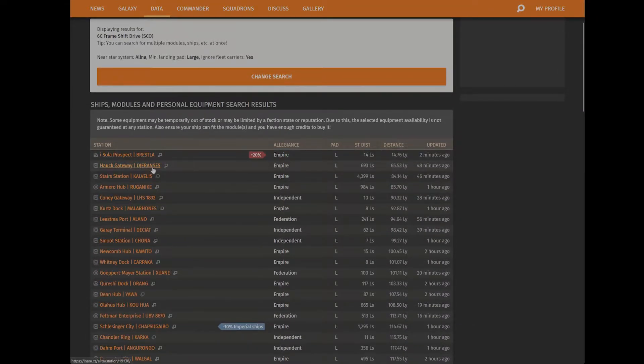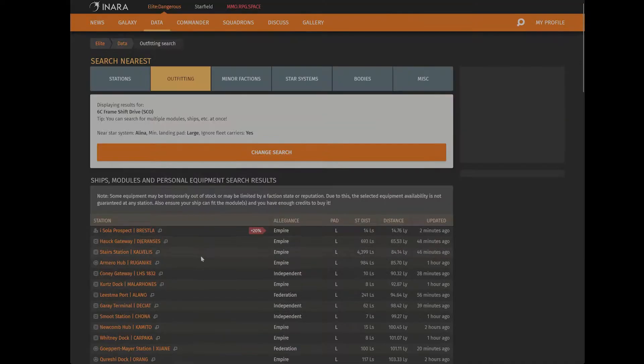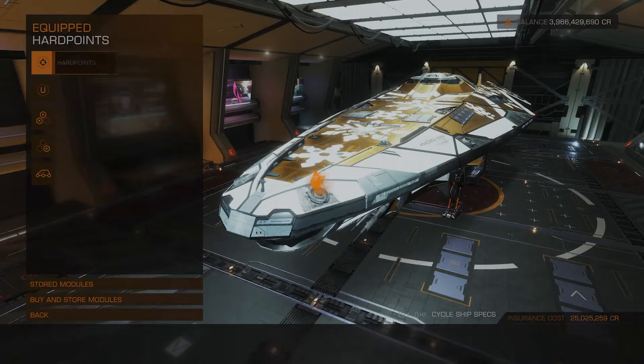Pick a station — for example, copy the system name and paste it inside the game. Go to that system and you can buy the module at the station, which you'll find in outfitting.